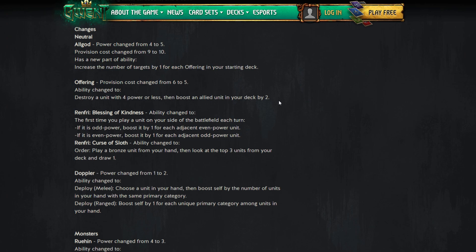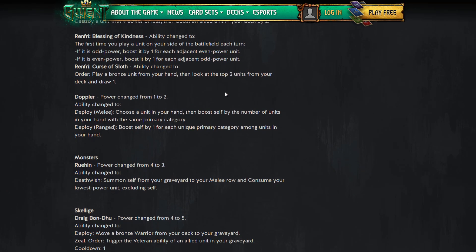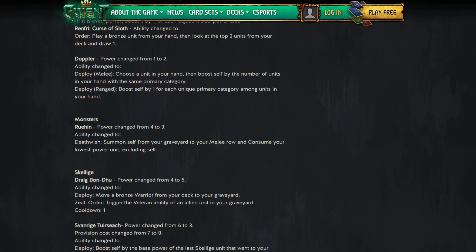They're getting rid of that and making it a bit worse. Renfri's Curse of Sloth — the one everyone plays — is also being nerfed. It used to let you play a bronze from your hand, look at the top three units from your deck and draw one. Every time they nerf one Renfri ability, people just switch to a different one. We'll see how much Renfri play continues, especially with new cards.